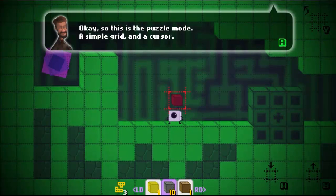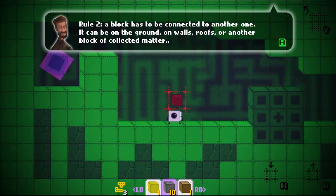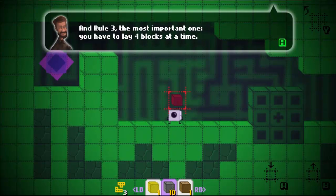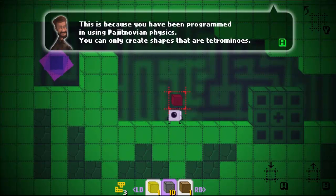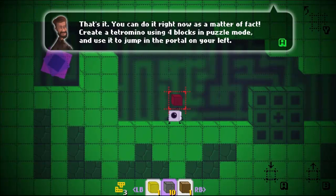Okay so this is puzzle mode — a simple grid and a cursor. There are three basic rules to remember in blocks for cycling science. Rule one: press A to place, B to cancel. A block has to be connected to another one, and most importantly you have to place four blocks at one time. Simply efficient, that's it.